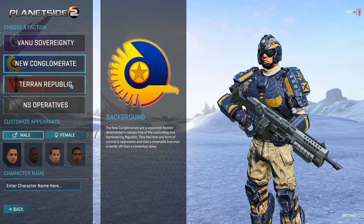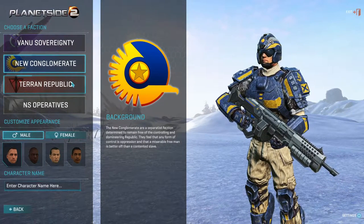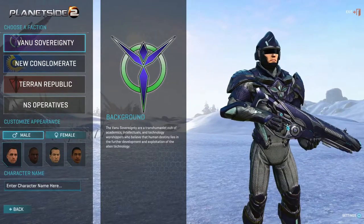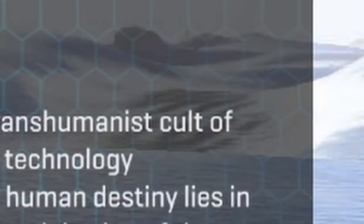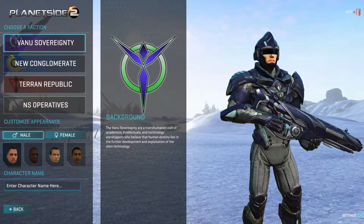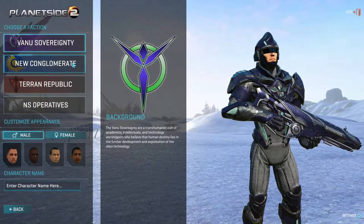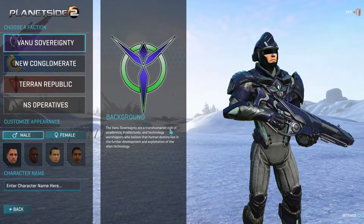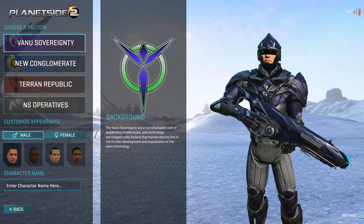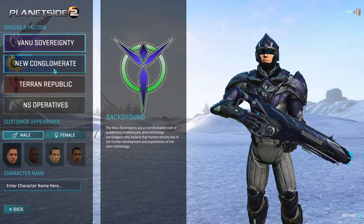There are three factions to choose from: the Vanu Sovereignty, the New Conglomerate — which sounds like the Americas — and the Terran Republic. The Vanu Sovereignty is basically a cult who worship the alien technology they found on this new planet, because this isn't Earth. They have laser weapons, and some of their sniper rifles have zero bullet drop.